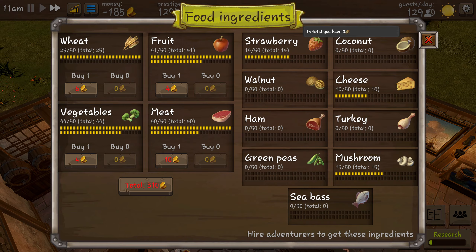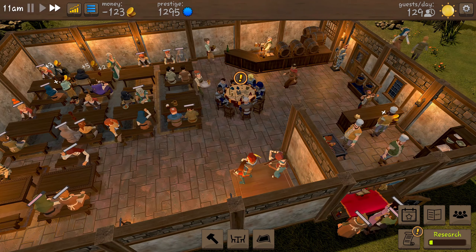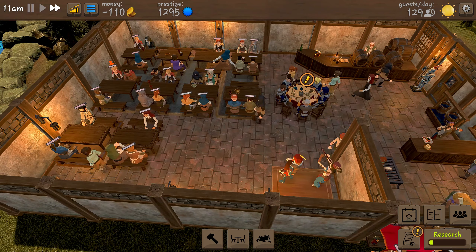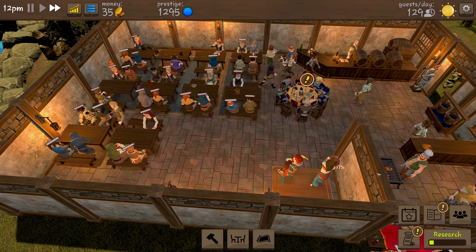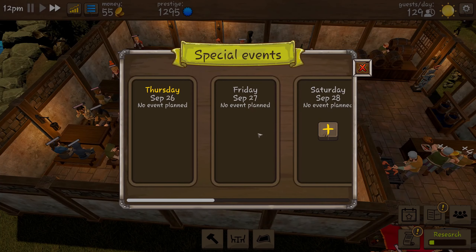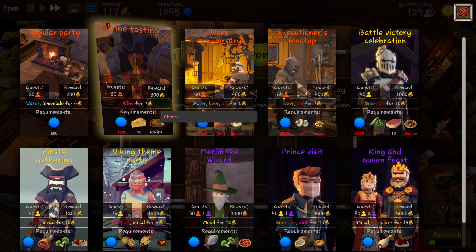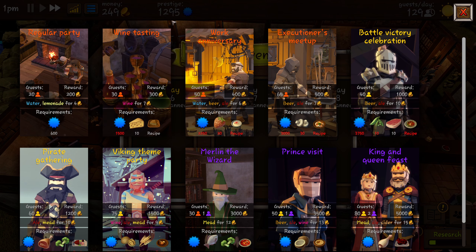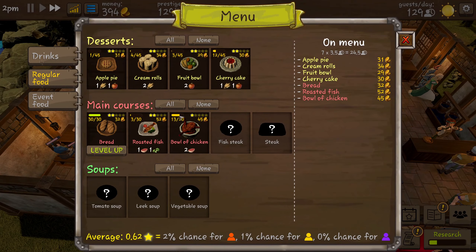We are just going to carry on going until we make a little bit of money. We need to start getting some more decorations so we can raise our prestige a little bit, just so we can do some more of these events. The next one would give us 10 cheese and a new recipe — we need 1500 and we're nearly at 1300. We have leveled up our bread to three stars, which gives us 37 coins for each bread we sell.